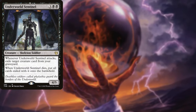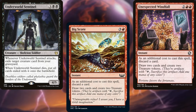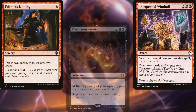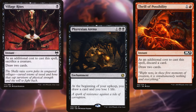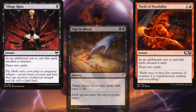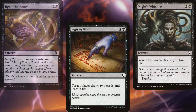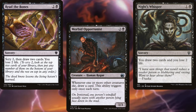For card advantage, we have: Underworld Sentinel, Big Score, Unexpected Windfall, Faithless Looting, Phyrexian Arena, Thrill of Possibility, Village Rites, Sign in Blood, Knight's Whisper, Read the Bones, and Morbid Opportunist — all helping us dig through our deck and keep our hands full.